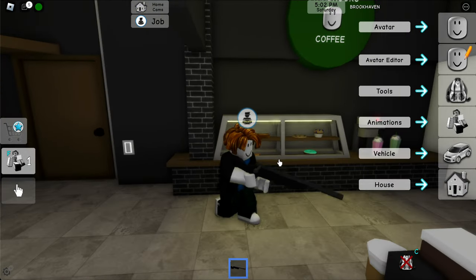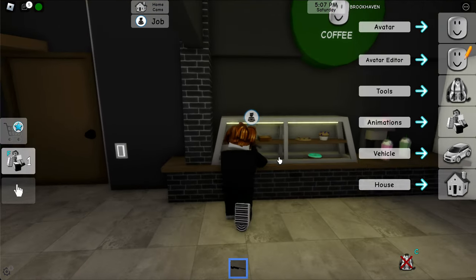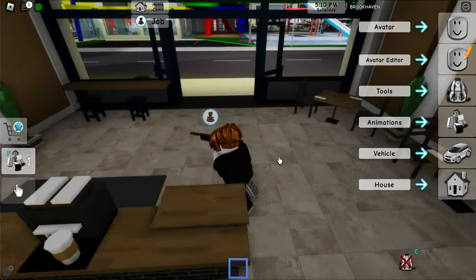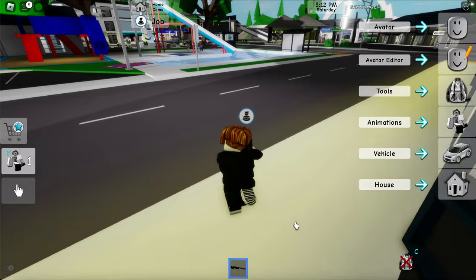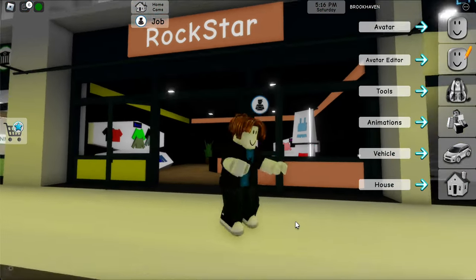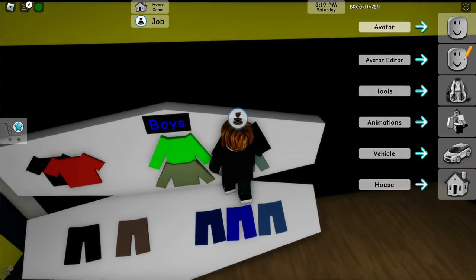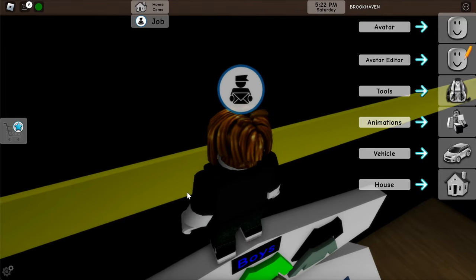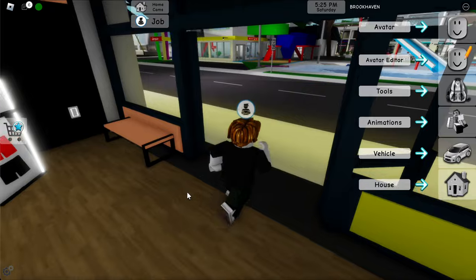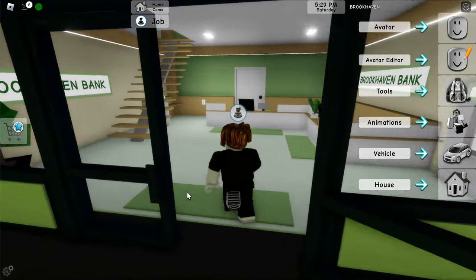Now we're going to run over here into Starbucks Coffee and shoot your gun at this little area where the food is showcased three times: two, three. Now run out and over here into Rockstar, which is a clothing store.